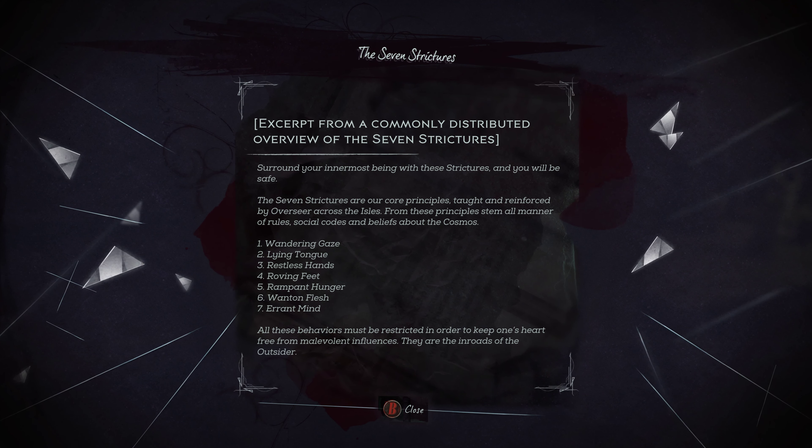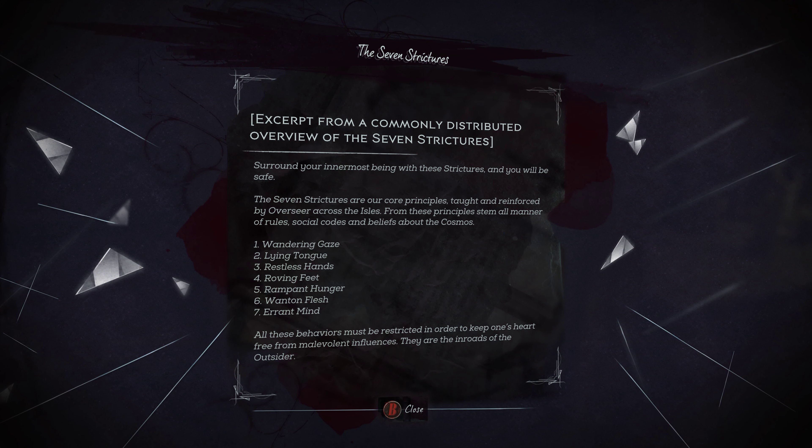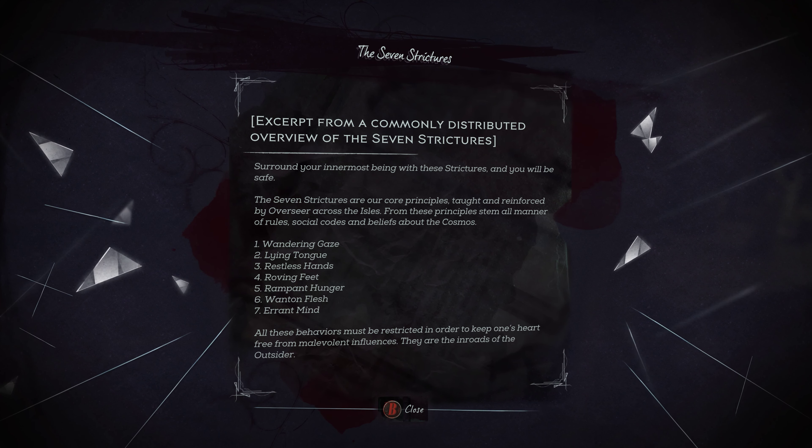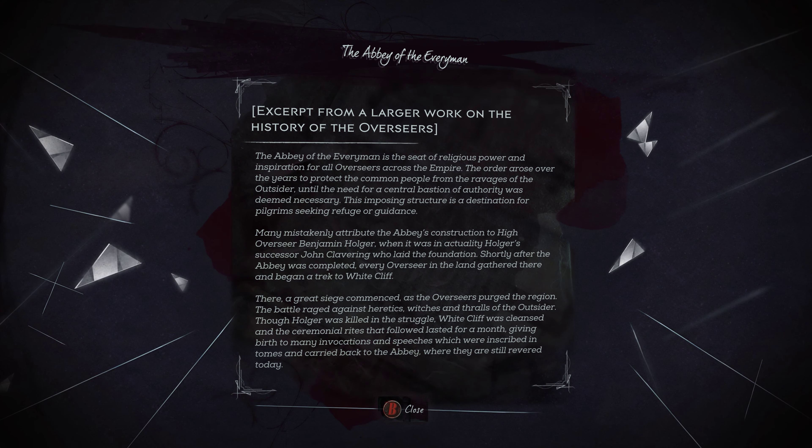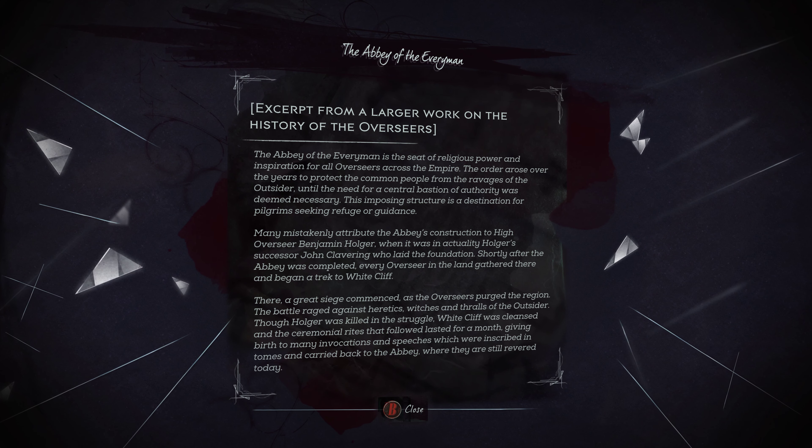Excerpt — the seven strictures. 'Surround your innermost being with these strictures and you will be saved. The seven strictures are your core principles taught and reinforced by Overseers across the isles.' I thought it were eight — I'm just a bit of an idiot, I think I said eight earlier in this episode when reading them below in the hallway. 'From these principles stem all manner of rules, social codes and beliefs about the cosmos.' Wandering gaze, lying tongue, restless hands, roving feet, rampant hunger, wanton flesh and errant mind — all these behaviors must be restricted in order to keep one's heart free from malevolent influences. They are the inroads of the Outsider.